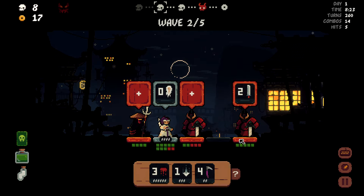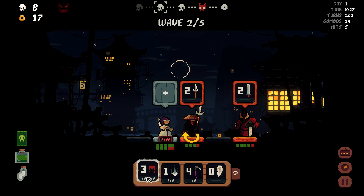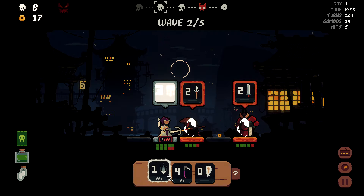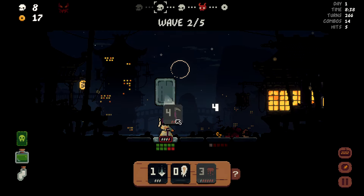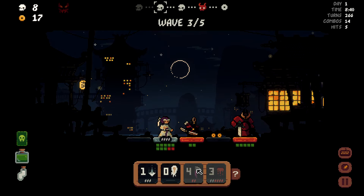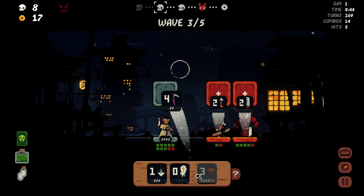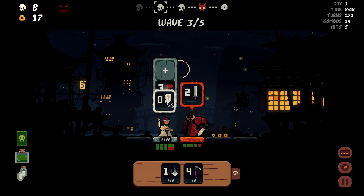I'd like to remove this, punch you back, send you, and then pop this — kill ya. Beautiful. This is where we can just do like this. We're underusing this ability. It's really good — it's a very, very good ability and I should be using it a lot more than I am.